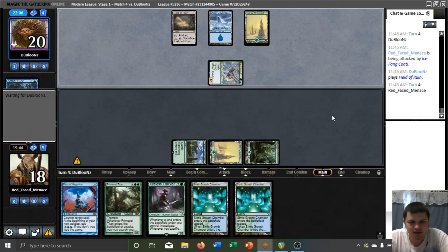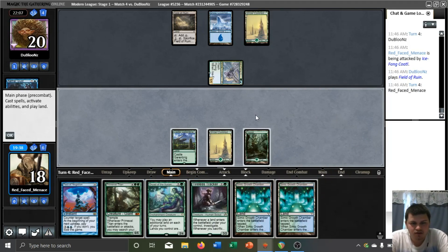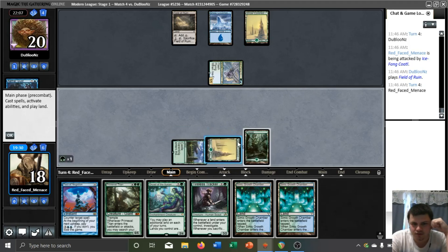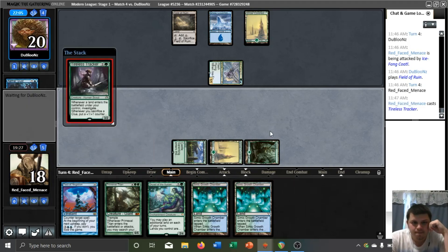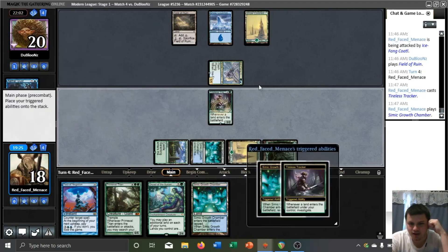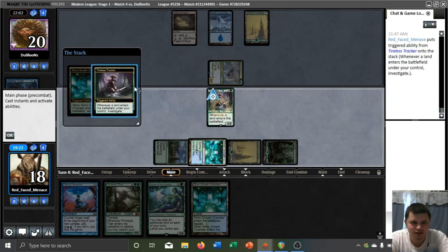So this is just going to be some kind of Sultai control deck. Do we jam the Dryad again, or do we go for the Tracker? It's kind of a tough choice. They can Field of Ruin and then play a blue source on their upcoming turn and hold up Cryptic, so I think this is going to be the turn for the Tracker. And it resolved, so I'm happy to see that.